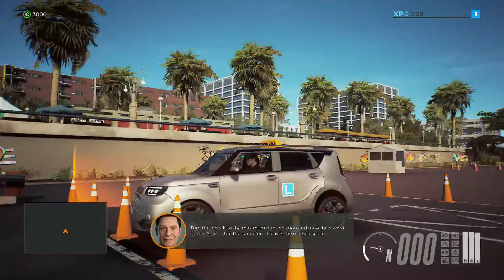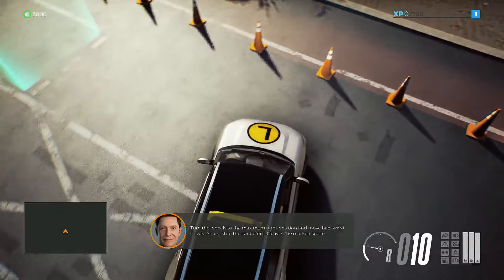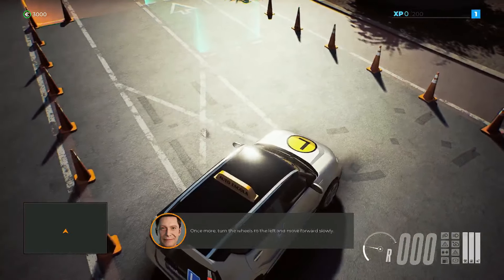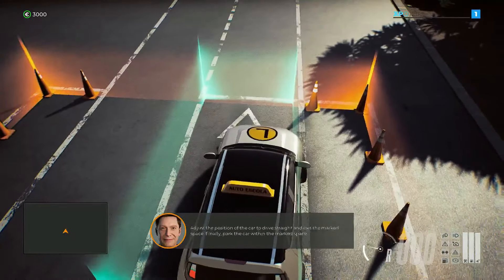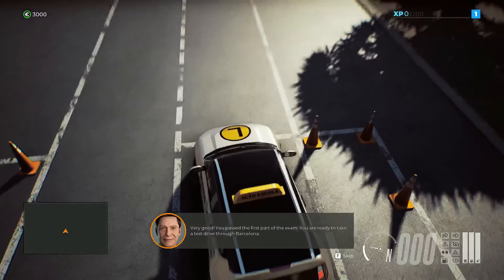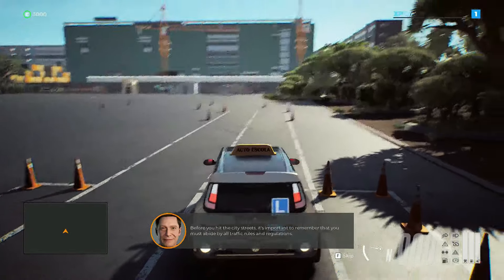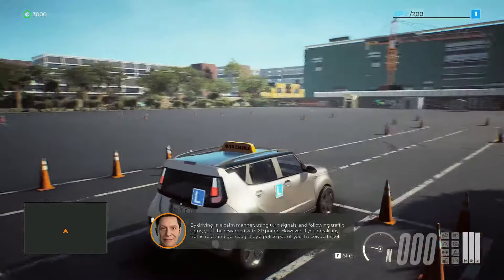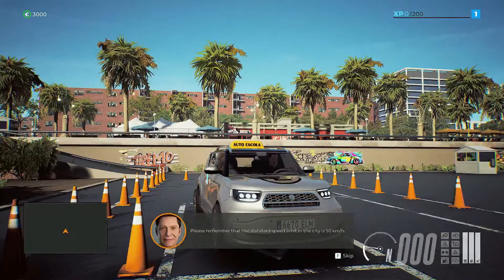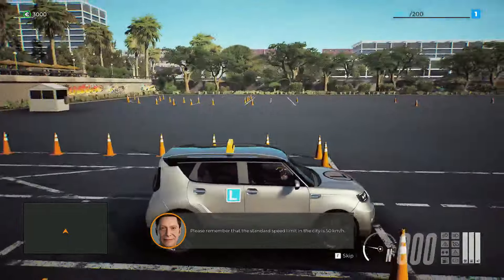Let's practice making a U-turn in three moves. Turn the wheels to the maximum left position and move forward slowly — remember to stop before the car leaves the marked space. Turn the wheels to the maximum right position and move back — that is very close! Once more, turn the wheels to the left and move forward slowly. Adjust the position of the car to drive straight. Very good — you passed the first part of the exam!